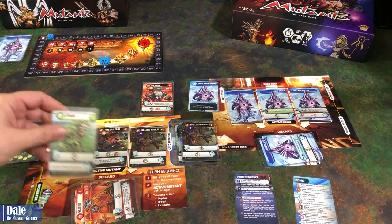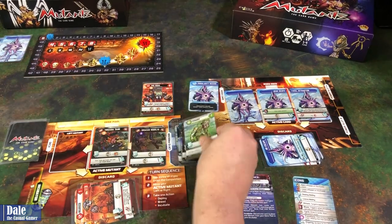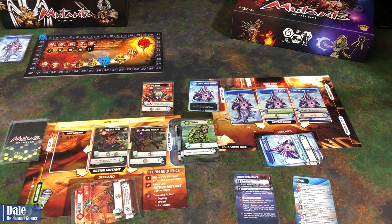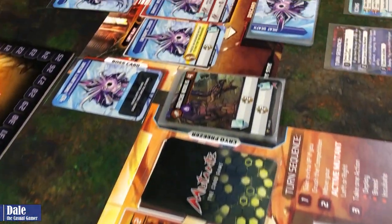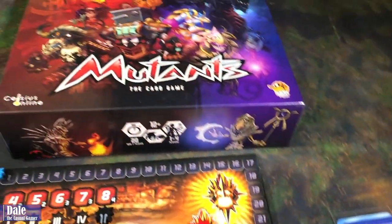We're going to be able to do the one final damage — freezing this mutant as it leaves play for one damage, taking the wizard down to zero for a victory for our mutants. That is the basics of how to play Mutants the Card Game in solo mode. Hope you enjoyed this playthrough — please click the like button below and be sure to subscribe. Thanks for watching.